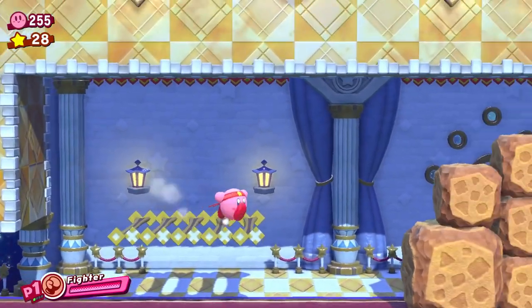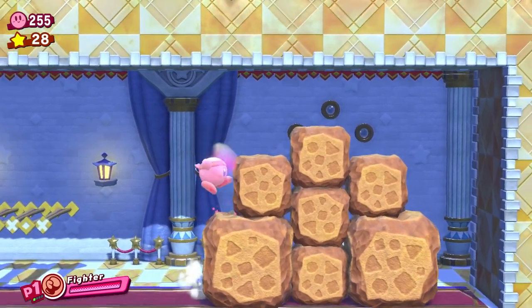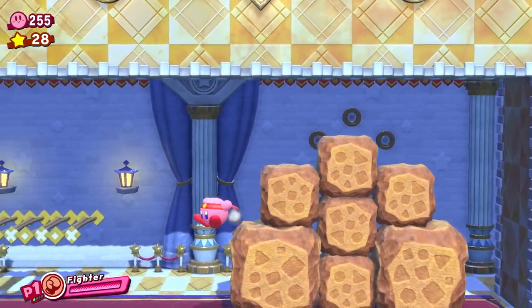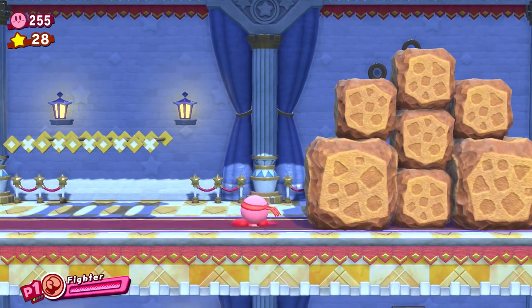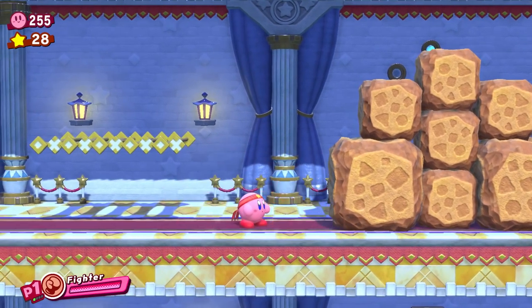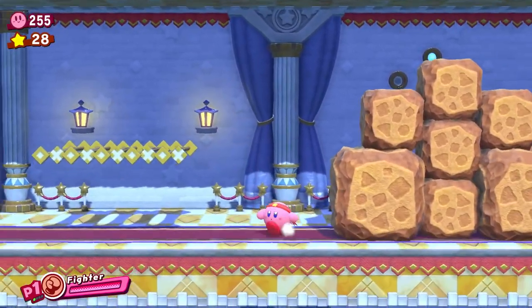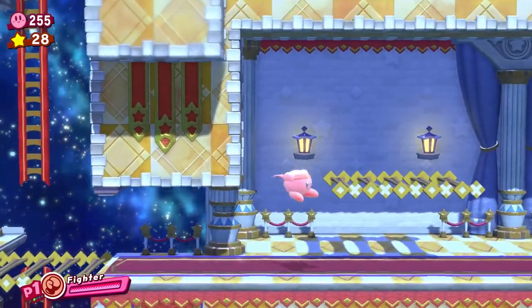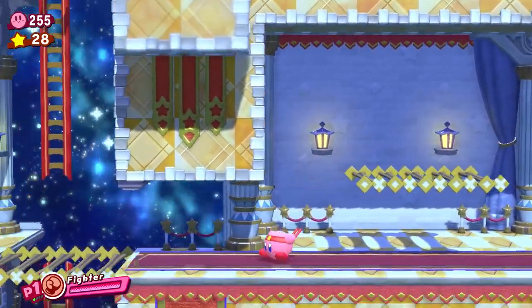At number 6, we have Fighter. This one would be great for variety alone. There are very few copy abilities that are quite as up close and personal as Fighter, and the ones that are don't seem to appear in Forgotten Land in any way. I can only imagine how creative things could get with integrating Fighter into 3D — circling your foe while looking for the perfect moment to strike and pull off an insane combo move. That just sounds awesome.